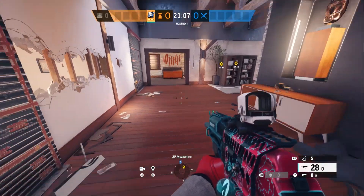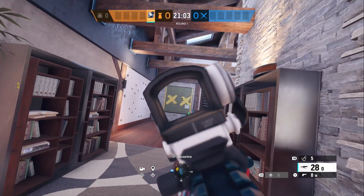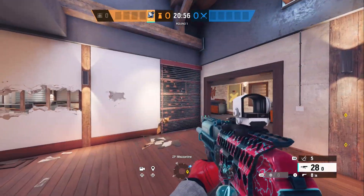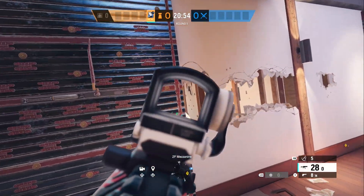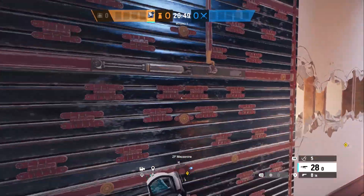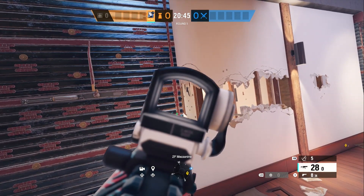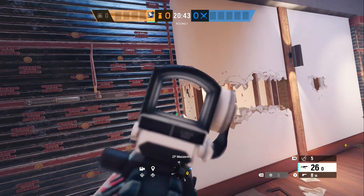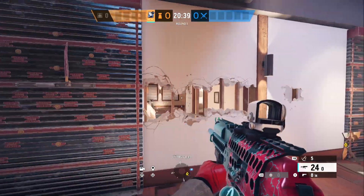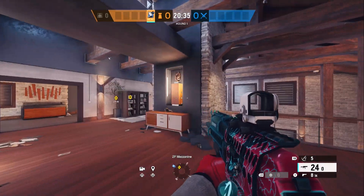You're going to be playing right here in the mezzanine — this is a very huge power spot because attackers like to rappel up here and hold angles. They like to go on the actual balcony and attack library, so you can hold library from here behind this reinforcement. You want to reinforce the single wall I've done, make head holes here — you can actually get a pixel on the window right here. I've done a few one-taps just holding that angle.